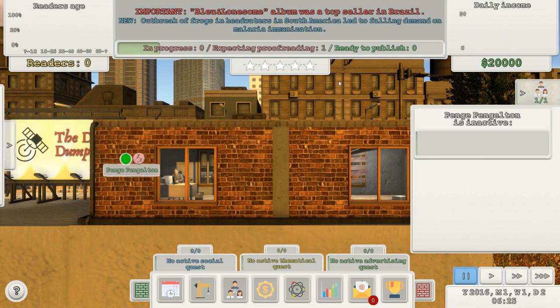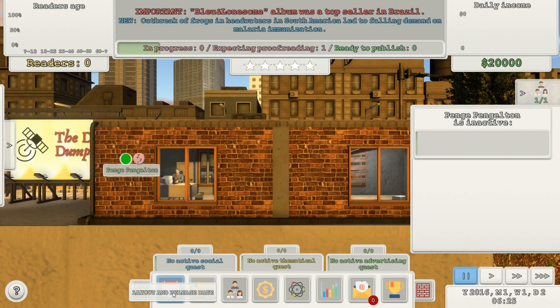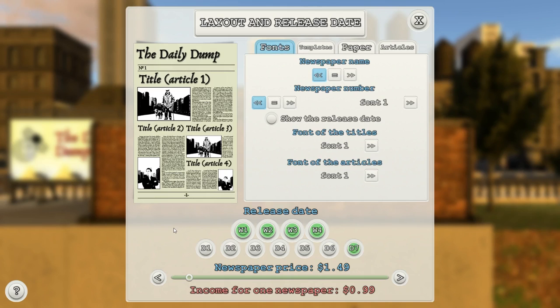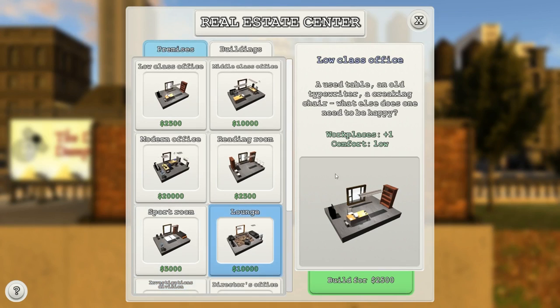I've written a story — what do I do with it? How do I make the story go? There's all sorts of buttons at the bottom. Layout and release date. This is more in depth than I was expecting.